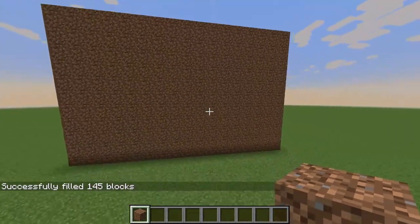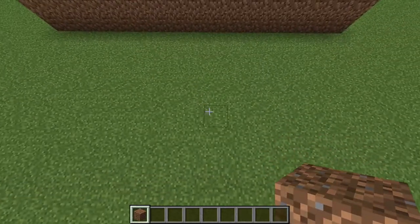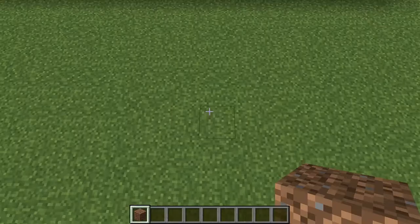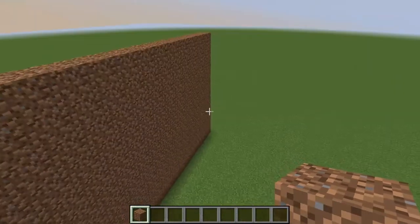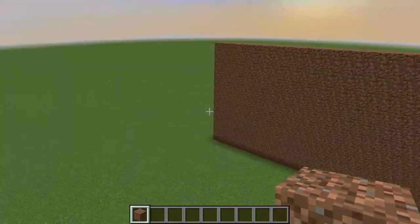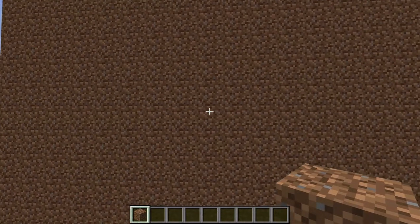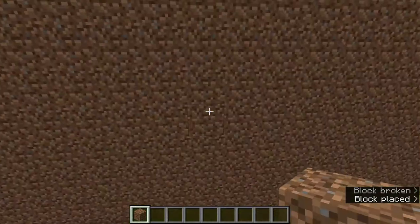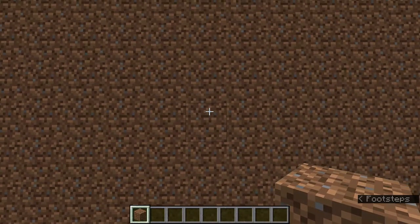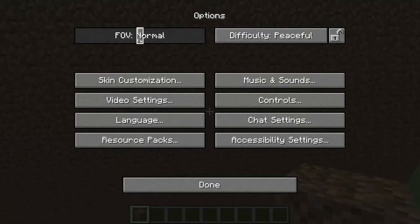I'm going to do a dirt background. Now the only problem with this is the field of view — if people have it higher, they might see the corners. You can make the dirt area bigger, or make a whole room, but then you'll have to light it up. I'd recommend just expecting them to be on 70 field of view, because if I put it on Quake Pro you can see all around me.